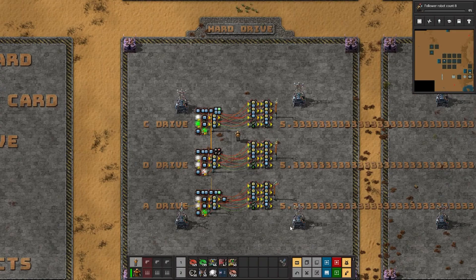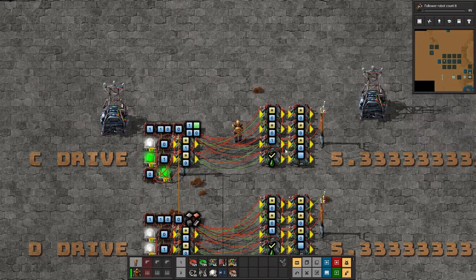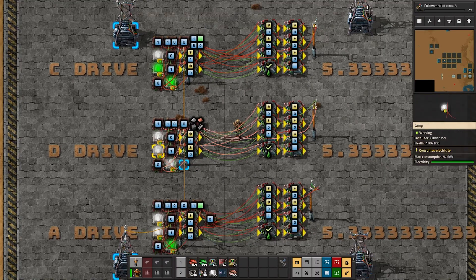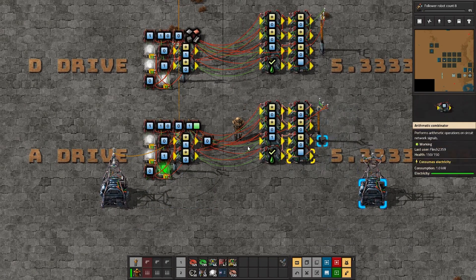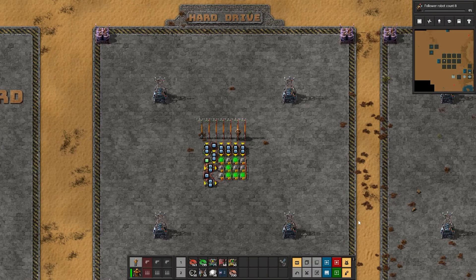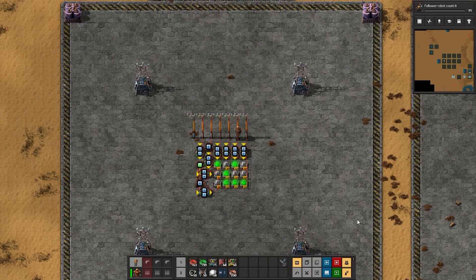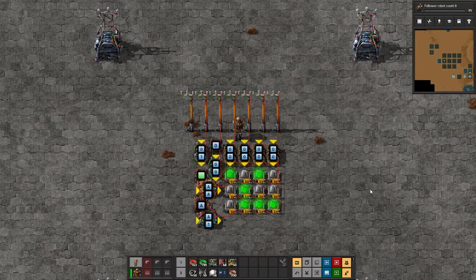The way I built these sections was by formatting the hard drive into a traditional PC layout. This is the C drive, which contains the rudimentary operating system; the D drive, which contains program data; and the A drive for USB interface purposes, but that's more for debugging if something goes wrong later on. The operating system, if you could call it that, is just a simple set of processors that decode signals it receives from the motherboard and outputs them to the computer's peripherals.